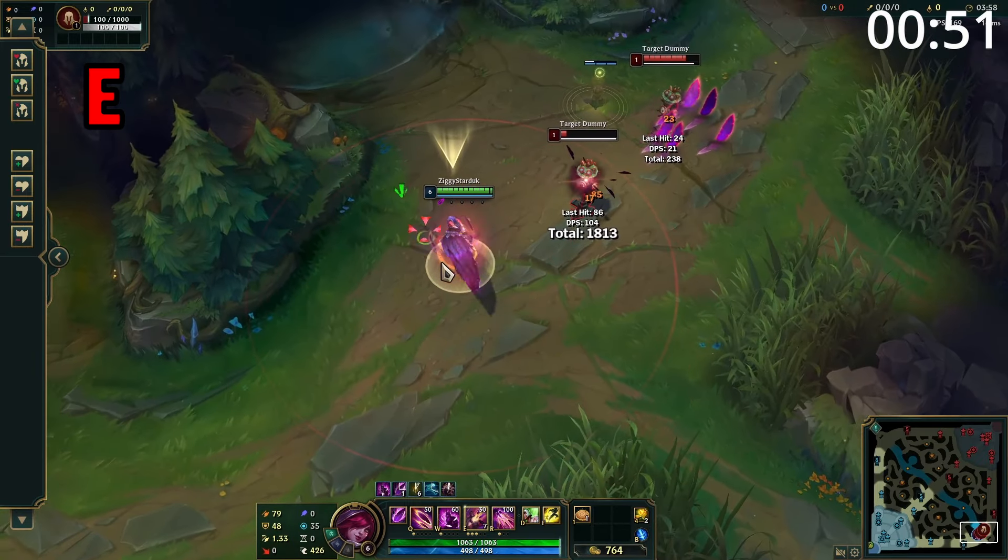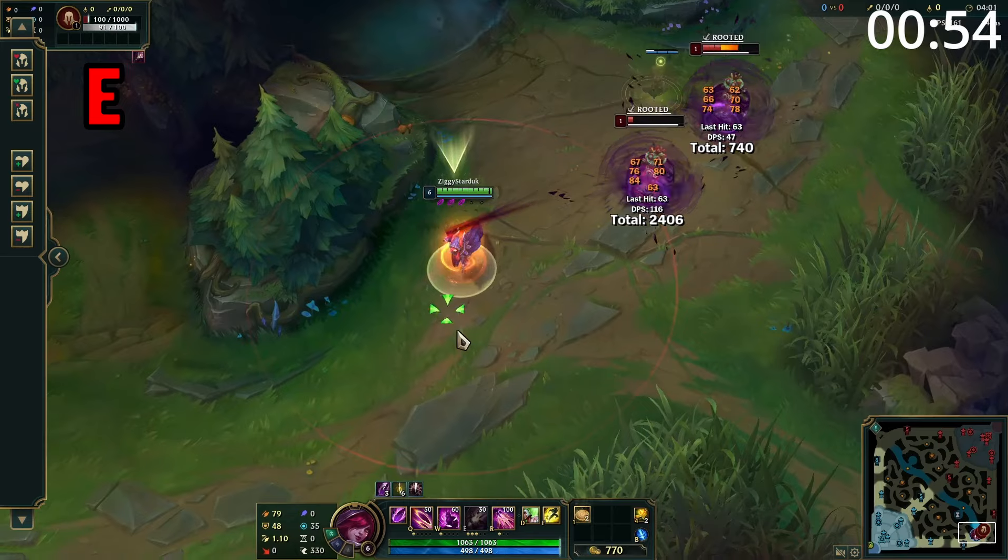Xayah's E calls all feathers back to her, with each feather dealing a chunk of damage. Also, if three or more feathers pass through an enemy, they become rooted.